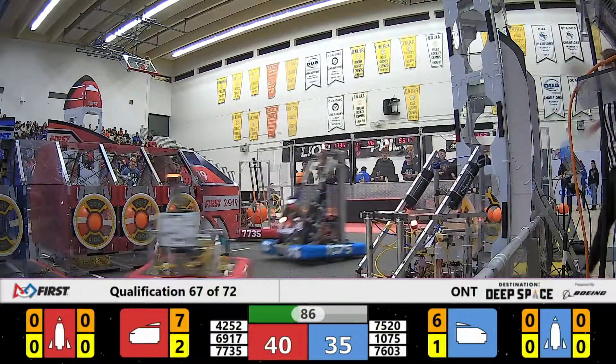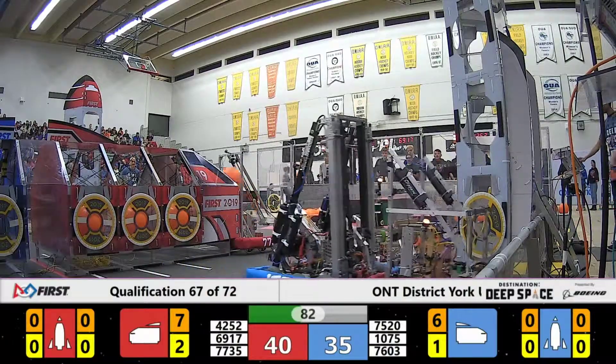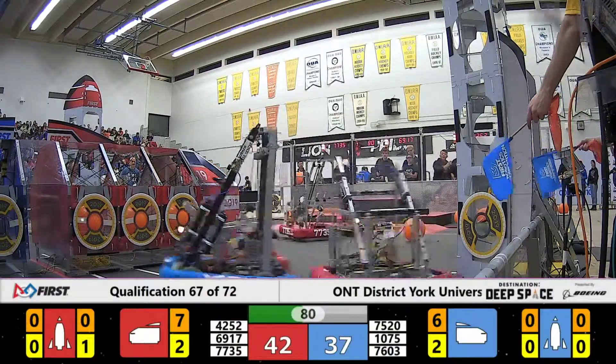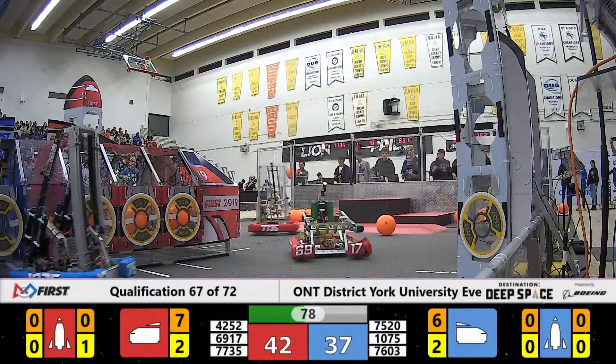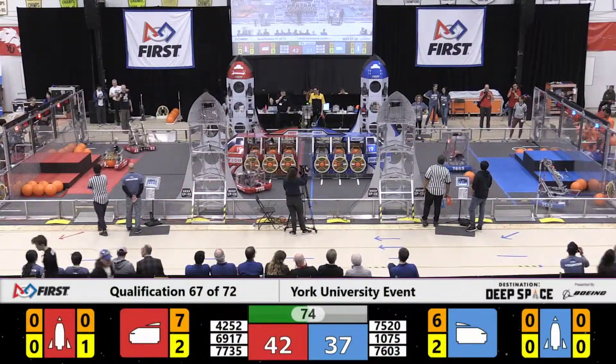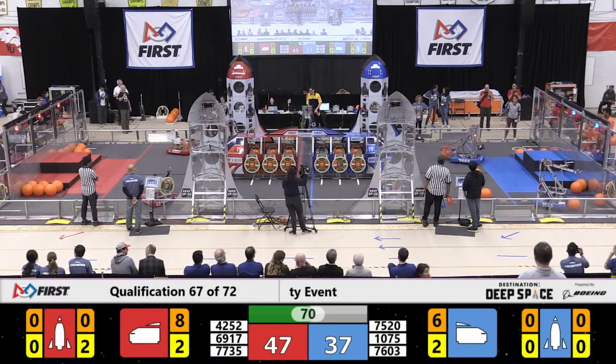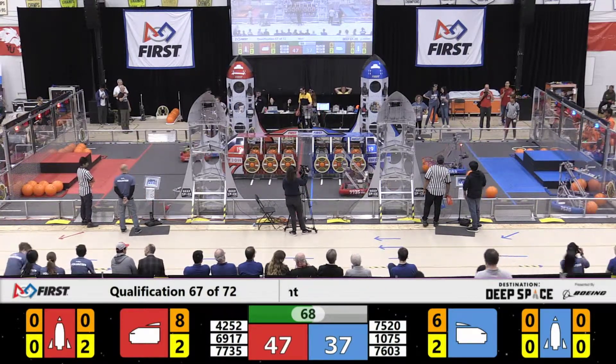76-03 trying to place cargo. Human players unleashing cargo into the field for their robots to pick up and score. 1075 crashes into the cargo ship, but no problem there, trying to block out 69-17 — doing a great job of that.